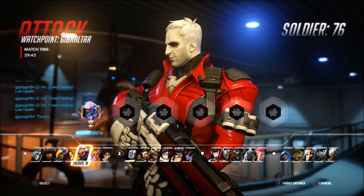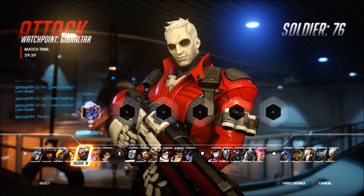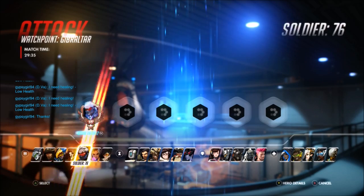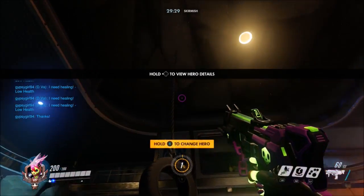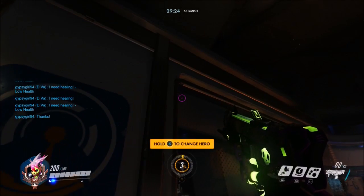Hello friends and welcome to a tutorial on how to do a glitch that me and my friends kind of found and looked up on YouTube. There's one for Watchpoint Gibraltar and Temple of Anubis and they can only really work in a custom game and they're pretty fun to do.